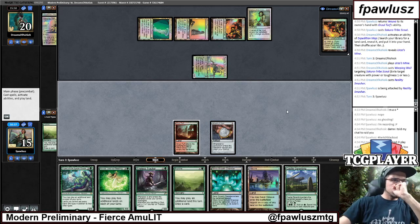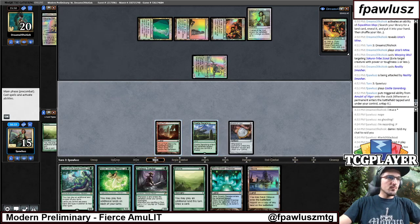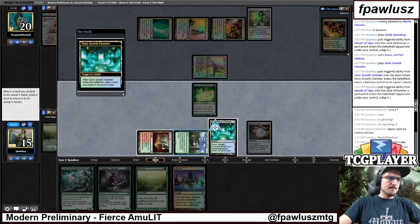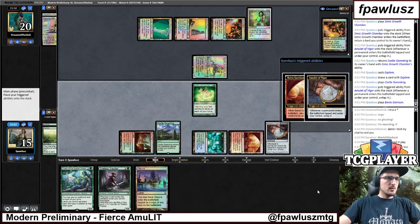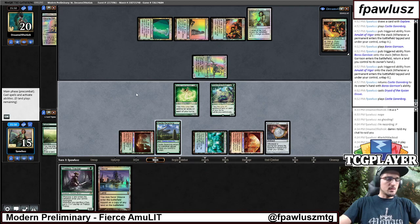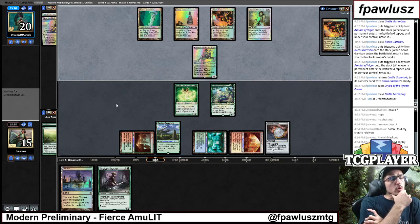Okay, so: play this, play Azusa, play Simic Growth Chamber — that's the first land drop, play Explore, bouncing this, play this again. That's the line, because this allows me to actually develop my mana as I go. So I'm going to explore now. One more land drop. Play this, then we're going to play Triad. So if they have a Thoughtmode, they would need to target it. I'd rather play around and not expose the Tracker. The only thing that gets me here is Thoughtmode, which they didn't have last turn — so they should technically not have it this turn either.